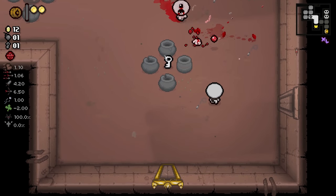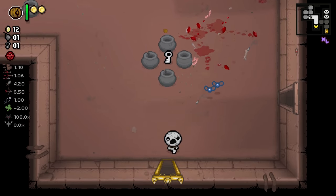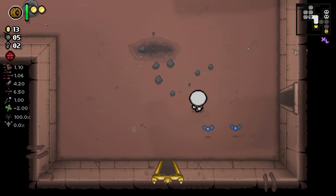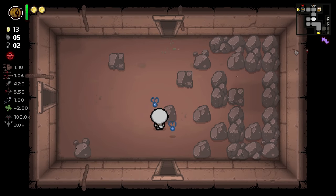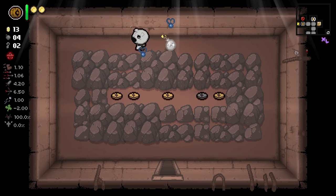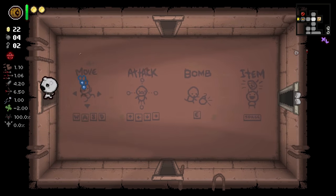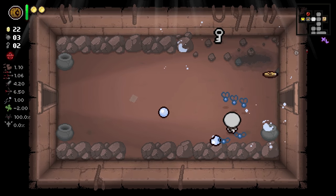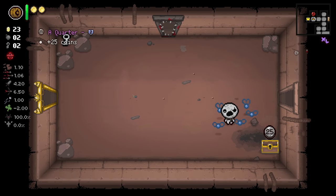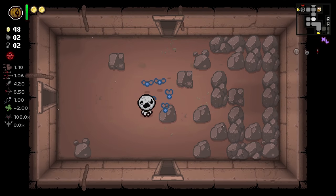Hopefully we can get an HP upgrade from one of our bosses here. What do we got? Sad bombs. Now we have all the bombs. Let's spend one right here to get a key, because we're a little lacking on keys. Then let's spend a bomb here, which also looks for a secret room. And let's spend one more bomb - look for small rock. We didn't get it, but we did get another key. I'll spend a bomb here as well so we can open the golden chest and get the quarter. This is off to a pretty great start. We have like infinity money, which is awesome.